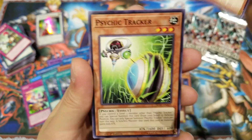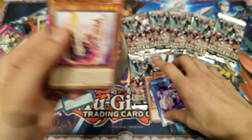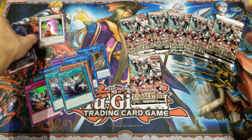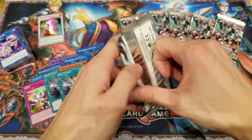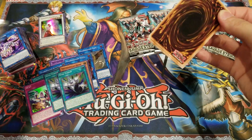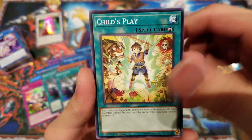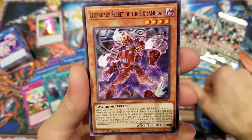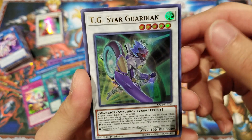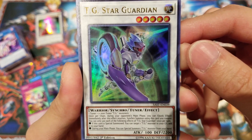Then Orca's Nightmare, Psychic Tracker, Clock Lizard, and Salamangreat Foxer — the blue fox-like Salamangreat card. Soul Burner structure deck is coming out very soon so we're definitely going to be doing an opening on that, and I heard Salamangreats are going to be a really powerful archetype. Oh, Legendary Secret of the Six Samurai again. We got TG Star Guardian as an Ultra Rare — one of the new TG monsters, and it's a Synchro Tuner as well, which is really cool.